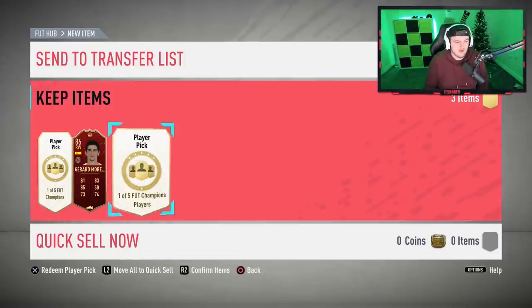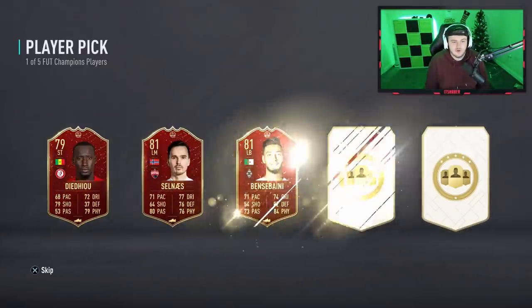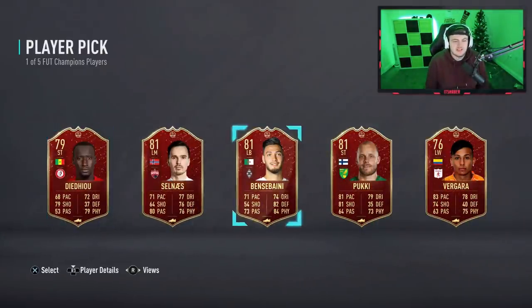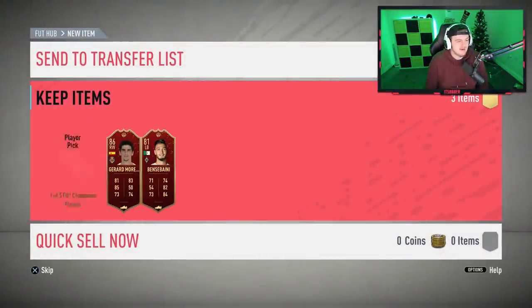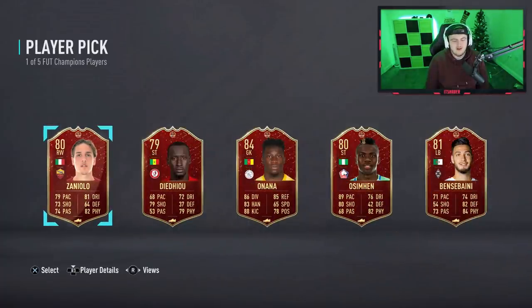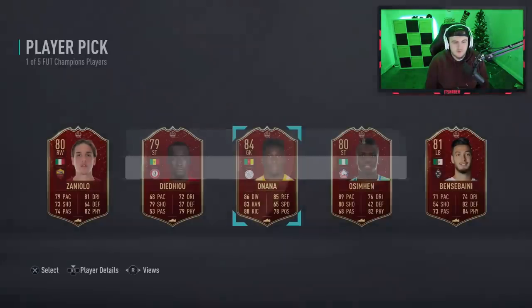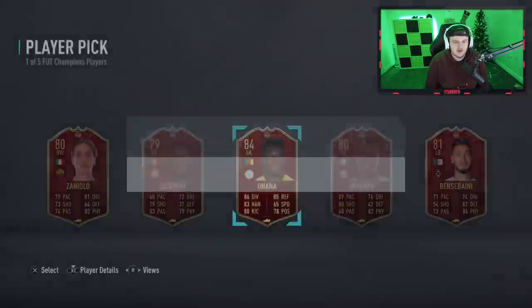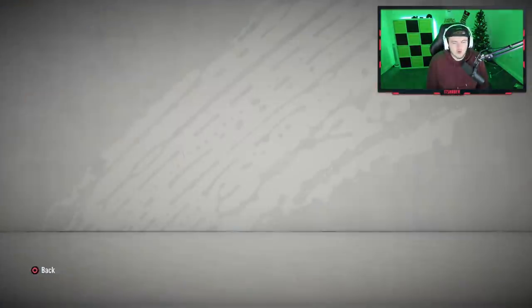Unfortunately it's not looking good with Arenas in the first one. I feel like he's due a big pull — surely. What is this? He gets these kind of red picks every week. This is terrible. I'm actually a little bit annoyed. Did we pick Onana last time? No, we didn't — we took Moreno. That's so bad.